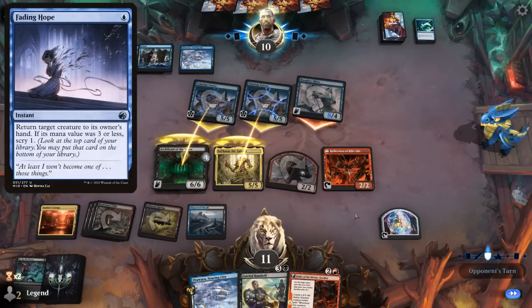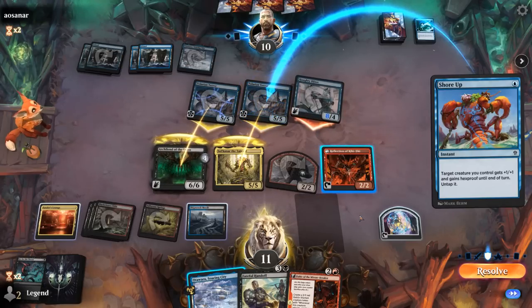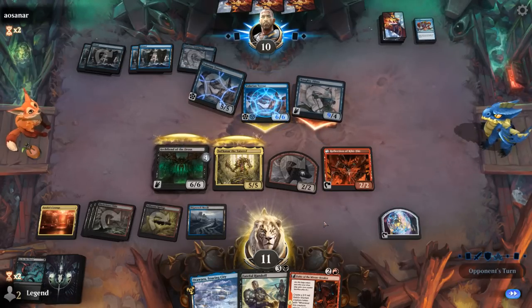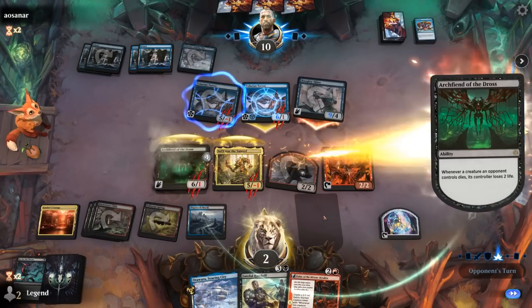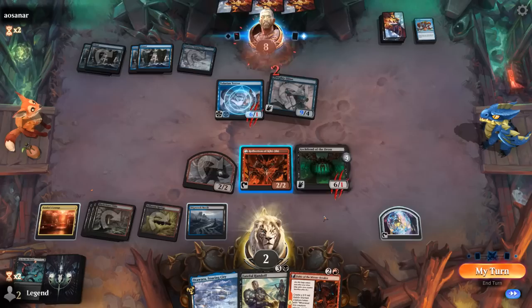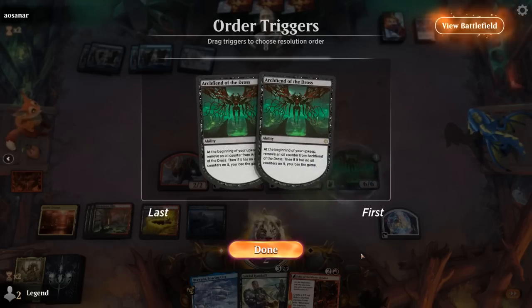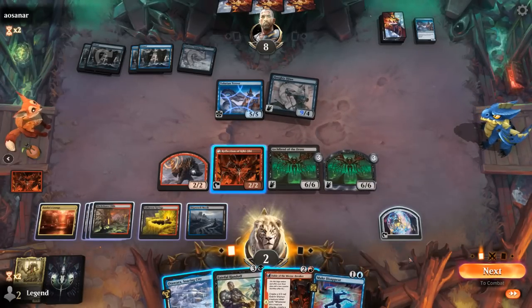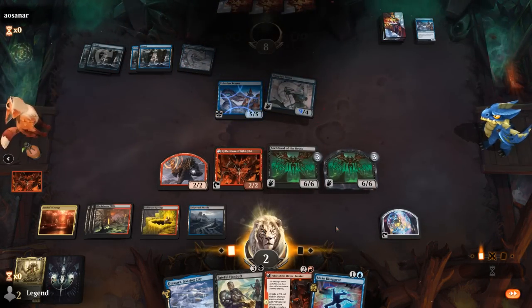We can still copy end of turn to pump a Tolarian Terror. Djinn has nine power — we fall to two. Archfiend drains for two. End of turn we copy Archfiend, and if the opponent doesn't have a bounce spell they should be dead to it. Make Disappear for insurance. We can copy Archfiend a second time. On to the next game.